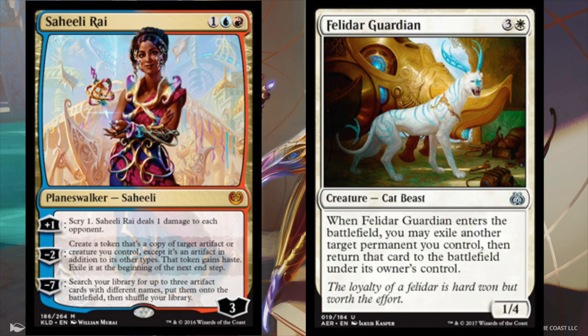We will only worry about her second ability here — the minus 2 ability: create a token that's a copy of target artifact or creature you control, except it's an artifact in addition to its other types, and that token gains haste. Exile it at the beginning of the next end step.